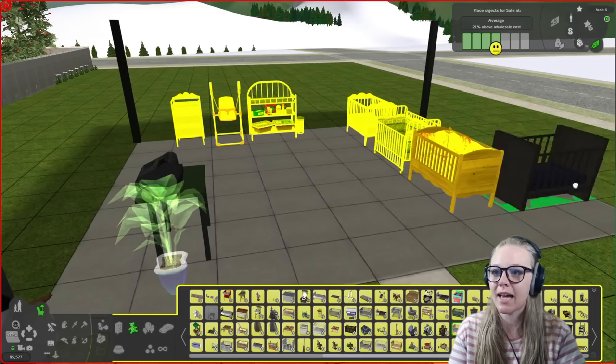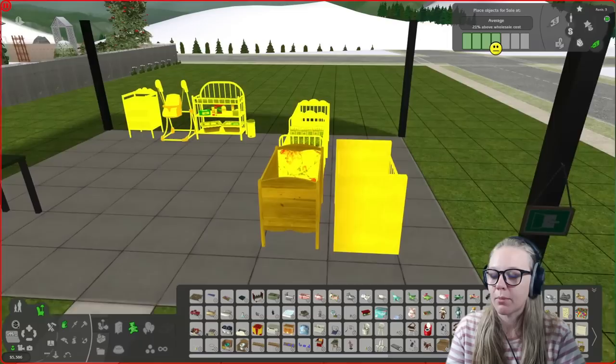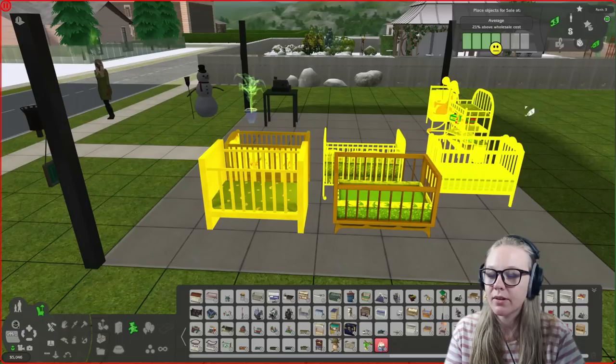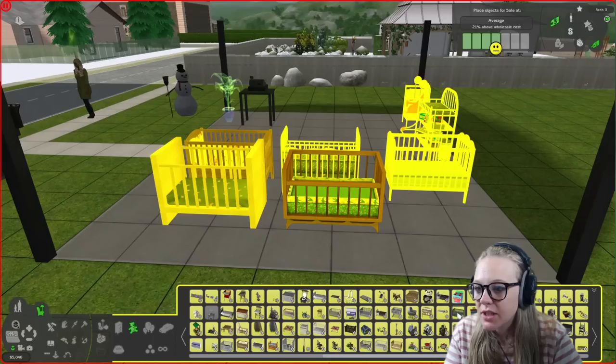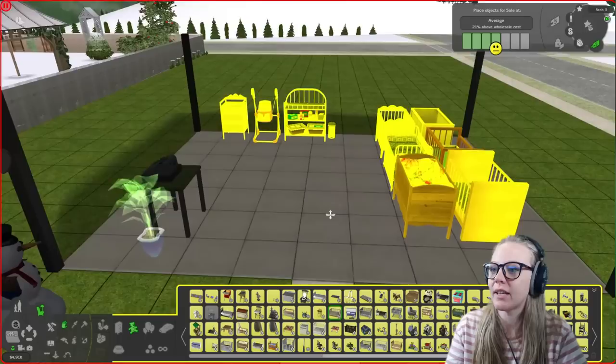Another thing about Wholesale Mode: if you have it enabled and pull something out of your catalogue to sell, it will automatically be set for sale. Without Wholesale Mode enabled, you have to manually go into your For Sale tool and set it for sale. Also, if you have a wholesale discount and pull things out of the catalogue then set them for sale, you might notice you gain some money back — that's the game giving you your wholesale discount back once it's set for sale. Let's add a couple more cribs for sale here at Meadows Munchkins. Always a good idea to flesh out your stock a little bit if you've got spare cash.